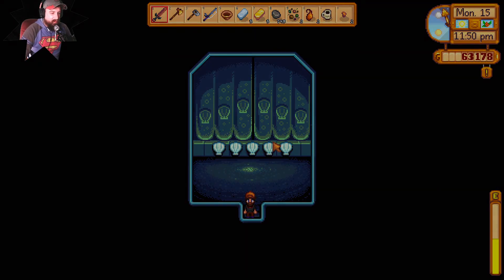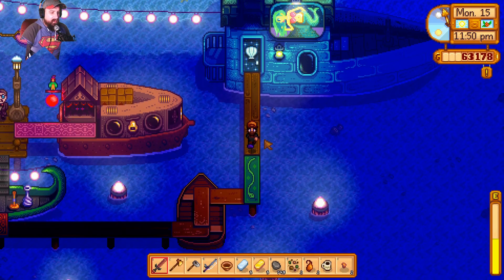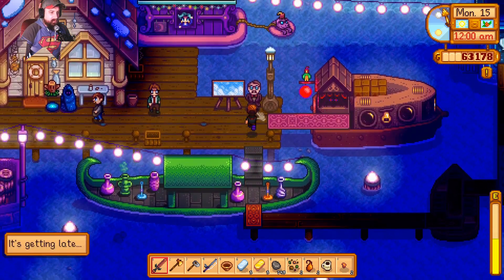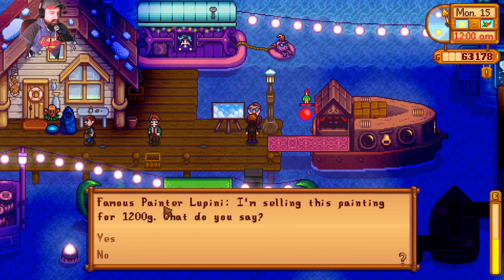What does the pearl do? 'A rare treasure from the sea.' That's it — it does nothing else. But I got a pearl! Okay, I'm happy to have a pearl. We need to run to this other vendor — I think they have different stuff for sale each night, and someone's selling a painting for 1,200 gold.